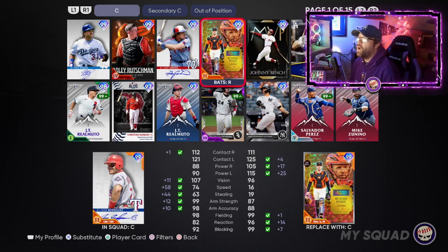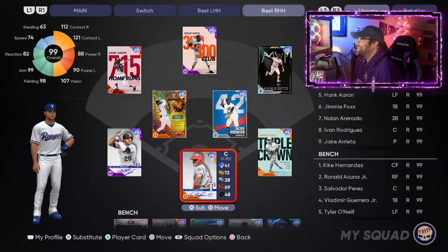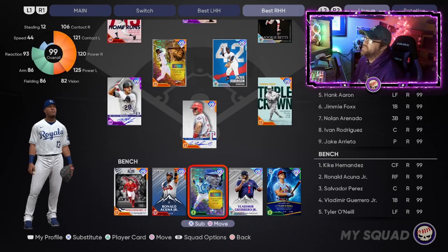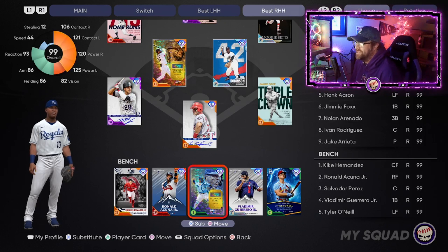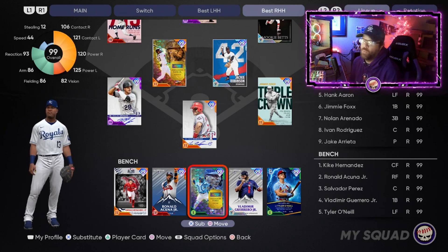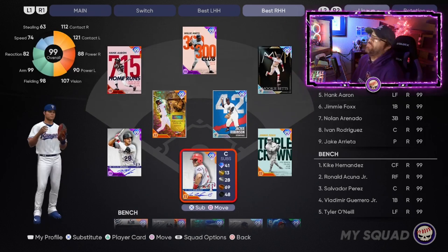As a backup at catcher, Salvador Perez is a very comparable pick. Once you get him to P5 you can have diamond defense, which is awesome. Comparing him to Pudge, they're pretty even except for the power and speed. As far as hitting and fielding they're close, so it depends on whether you prefer a contact or power hitter at catcher.